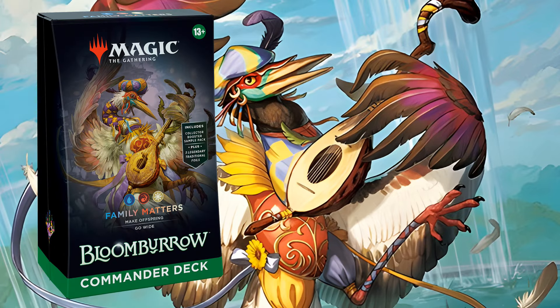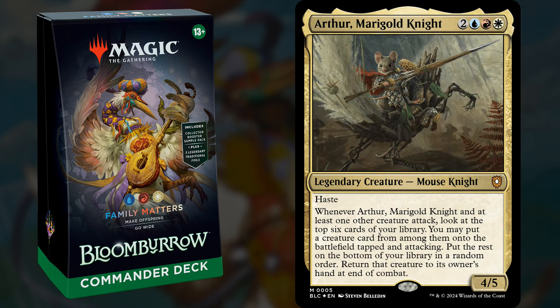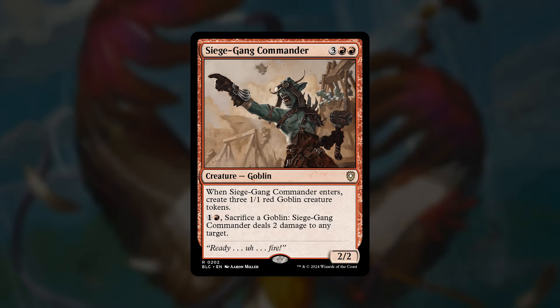Next up is Family Matters, a Jeskai token deck with Zinnia, Valley's Voice as the commander. It's a 3-mana 1/3 flyer that gets +X/+0 where X is the number of other creatures you control with base power 1, and it gives all creatures Offspring — meaning you can pay an additional 2 whenever you cast a creature to get a 1/1 copy of it. So you'll be doubling all your creatures, and those 1/1 tokens are going to make your commander more powerful. The alternate commander is Arthur Marigold Knight, a 5-mana 4/5 with haste that when it or another creature attacks, you look at the top 6 cards and put a creature from among them onto the battlefield tapped and attacking.